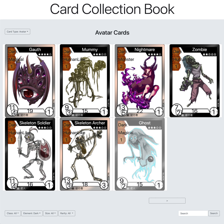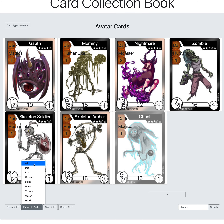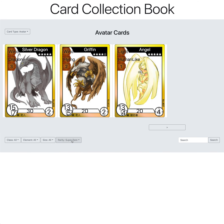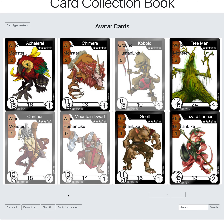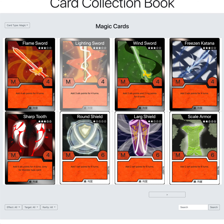Switching to dark, you can also filter by rarity. Going to all cards, you can show super rare cards, rare cards, common, or uncommon — they're all available.